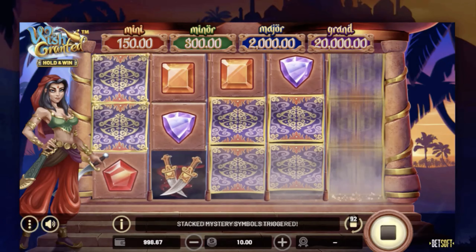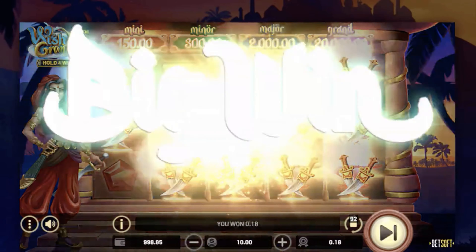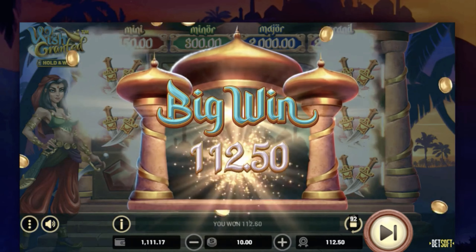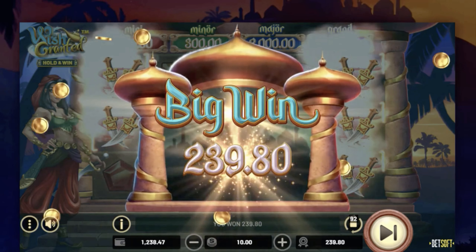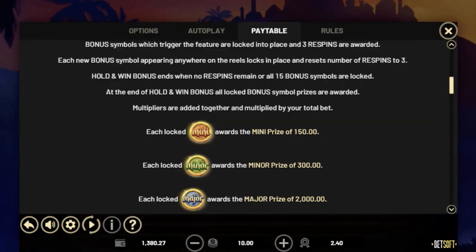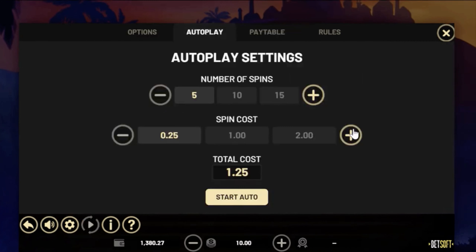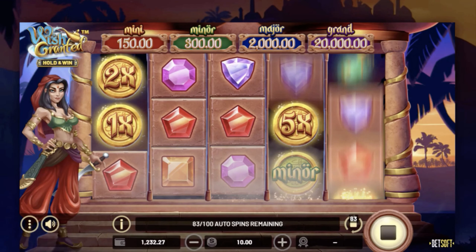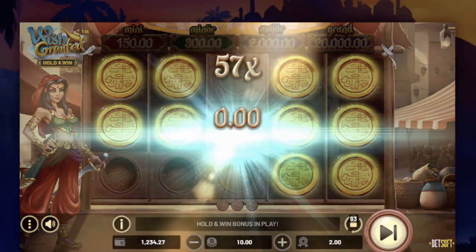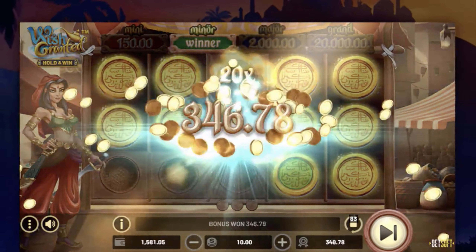You're surrounded by an almost mystical Arabian ambience, with the reels set against what looks like a sunset-kissed desert — or a very exotic beach volleyball court. With 243 ways to win and a max win of 4,000 times your bet, it's a whole new world of winnings. The betting range is from 0.25 to 80, and features include hold and win coins and a nudging wild multiplier that can seriously amp up your loot.